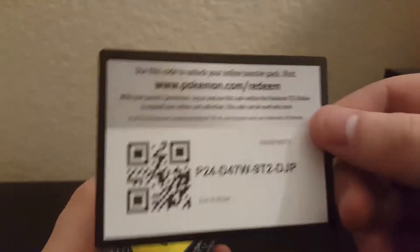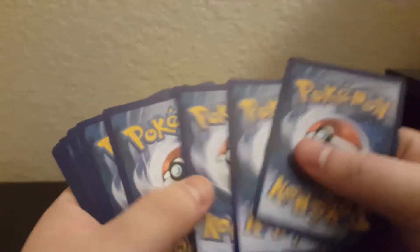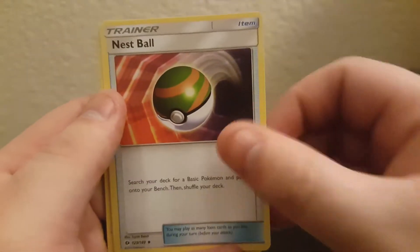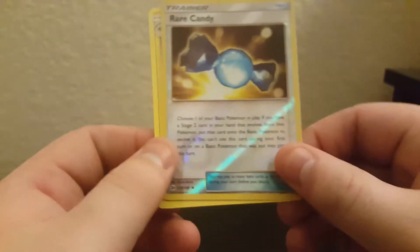I hope we still get something else though — that would be best. Here is your code card. We could still get a reverse rare. Water energy, Alolan Persian, Dartrix, Nest Ball, Chinchou, Alolan Rattata, Roggenrola, Mareanie, Carbink, reverse Rare Candy, and Lanturn regular rare.